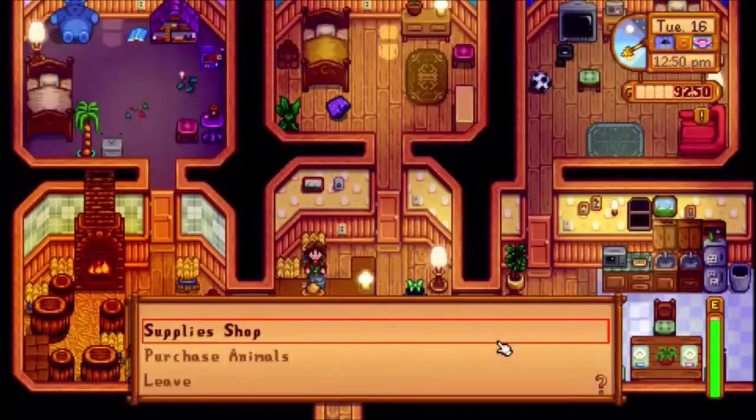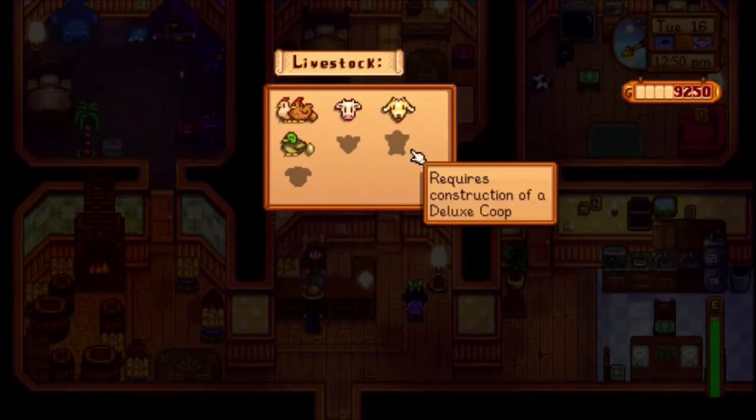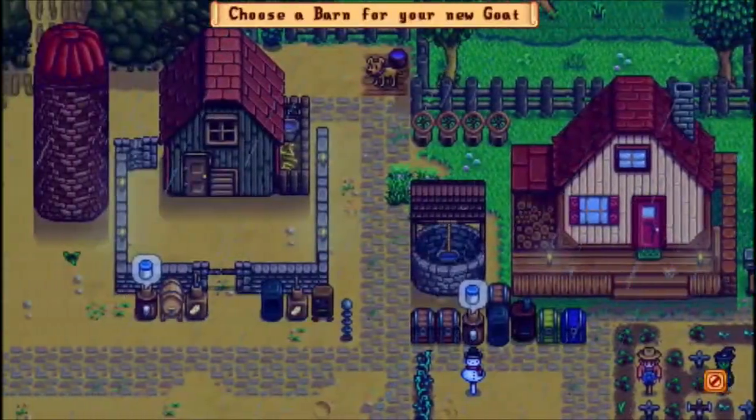All right, let's see — purchase animals, what do we have? A goat. There's also a deluxe coop and deluxe barn. I could get a goat — sure, why not! That means I'll start getting some goat milk.